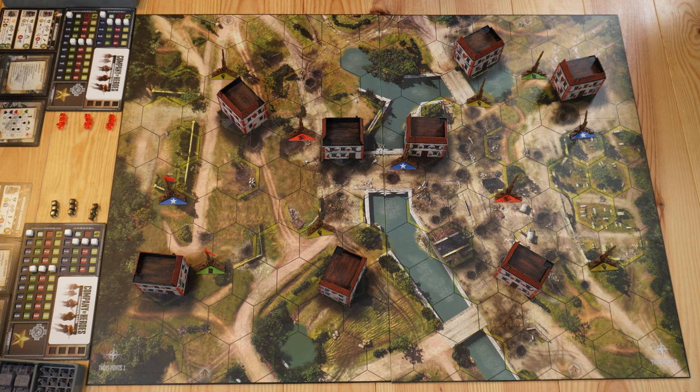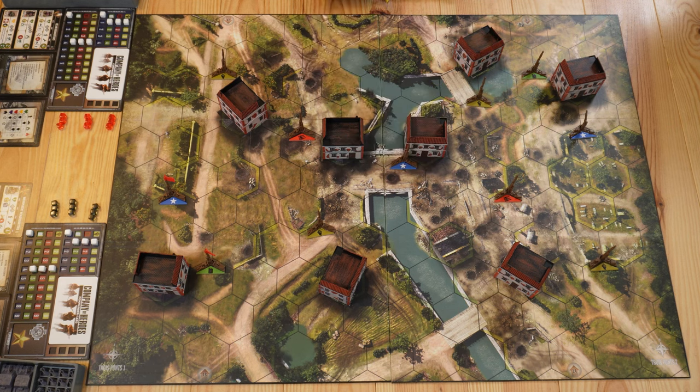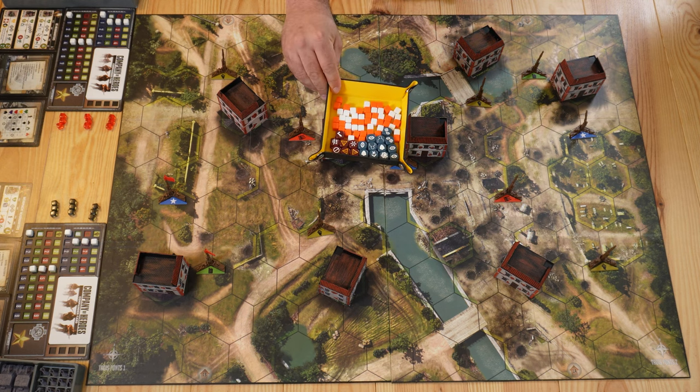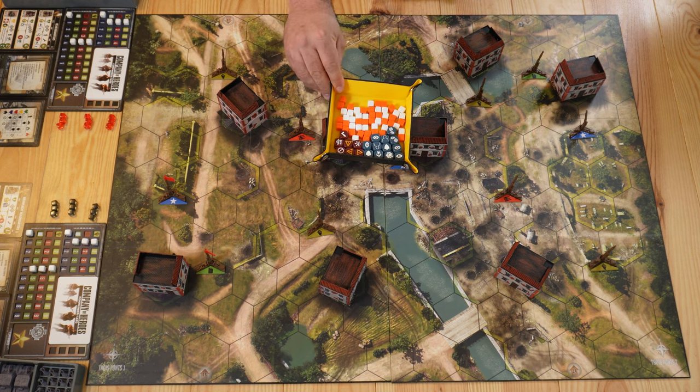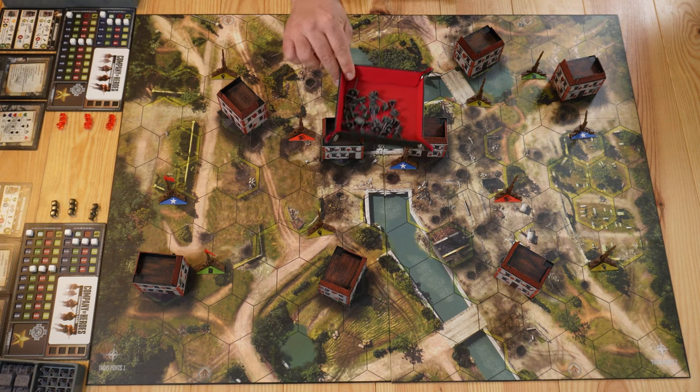Next to the board we will put all the different dice — we have the damage and defense dice, two other types of dice we'll talk about later — and the universal cubes and the minis that represent the MG42, the mortars, and the anti-tank gun. Then we're going to have two teams, either one versus one or two versus two, and each player will choose a faction. In this video we will do one versus one.